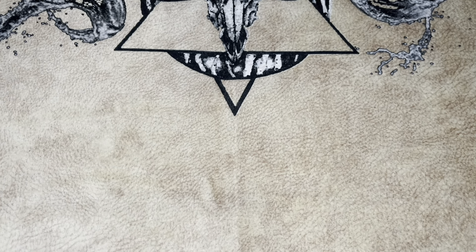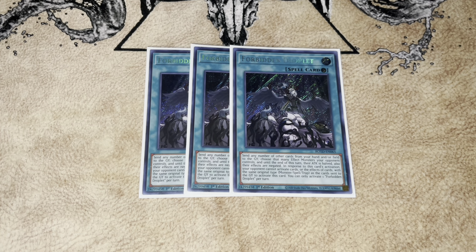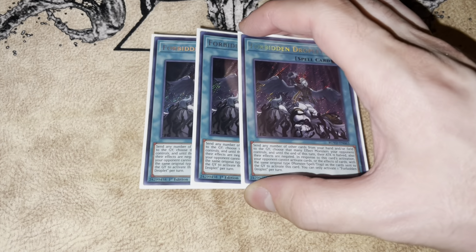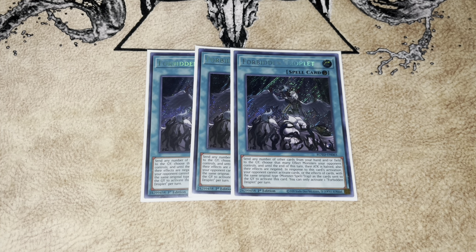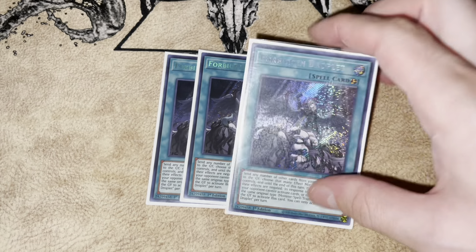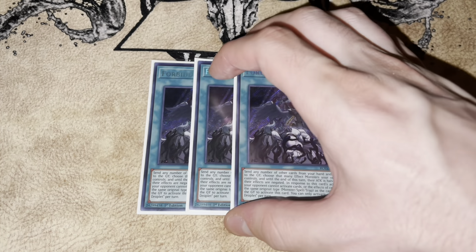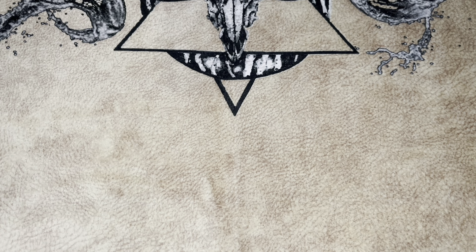For effect negations, we're playing three Infinite Imperm and three Valerion — having effect negation is really good, so these are fantastic. Then the board breaker we're playing is three Droplet, which brings us to 15 going-second cards total. Mathematically, seeing two isn't unlikely. You can send Grapha off a Droplet, and after it resolves you trigger Grapha's effect, which is pretty crazy. If you're ever scared your opponent might have Solemn Judgment, you can avoid it by sending Imperm off Droplet.